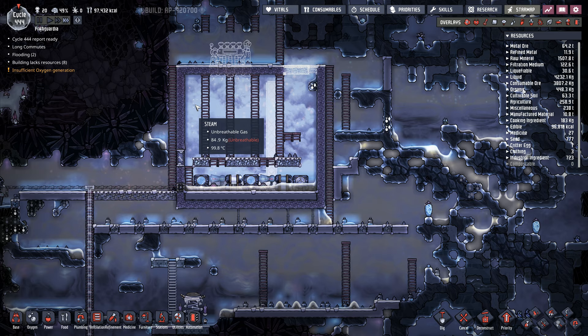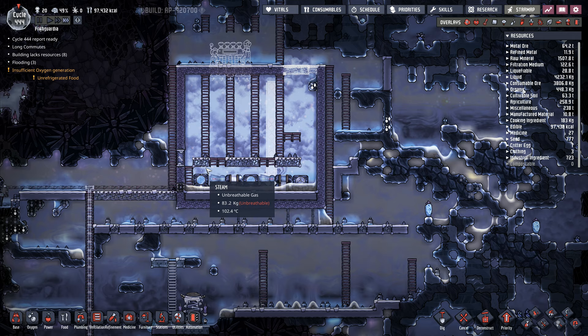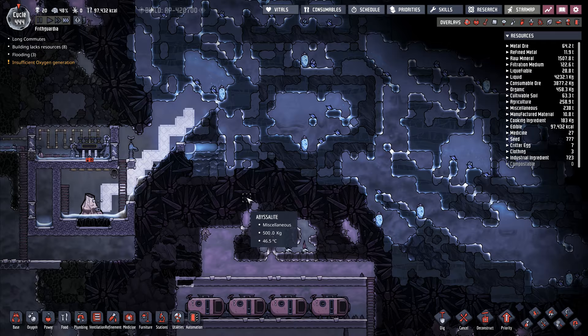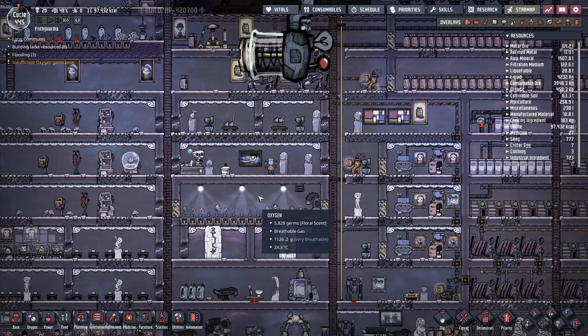Siphon it off and just fill this pond right up to that level up there. And then once I've siphoned all of that water off, then I can just allow things to sort of go back to how they were maybe. That might be the best way — in fact that might be the only way at the rate we're going.